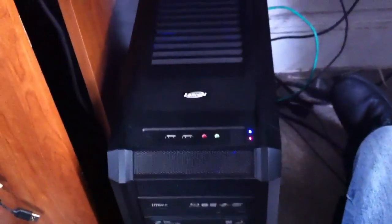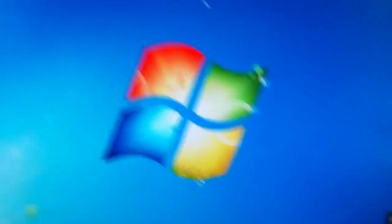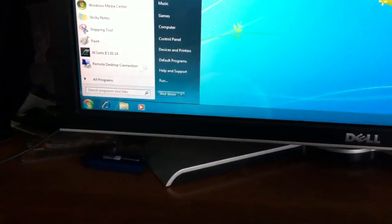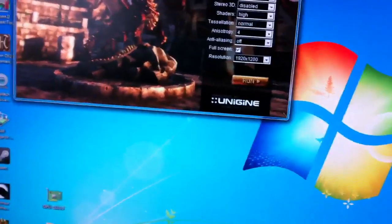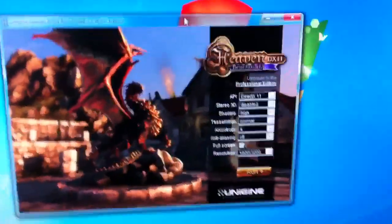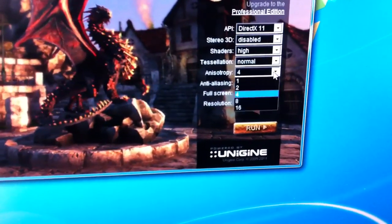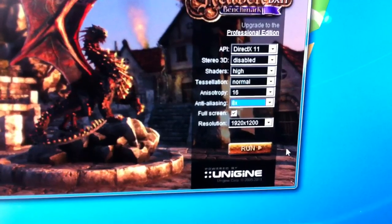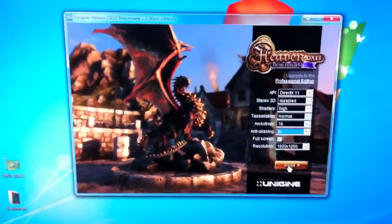Here's my completed Core i7-2600K CPU build with 8GB of RAM, DDR3-1600, and 4TB of storage using Seagate Barracudas. I'm going to be doing the Heaven 2.5 benchmark on here. The system is overclocked in turbo mode from 3.8GHz to 4.45GHz. I'll be doing a run through of DirectX 11 settings with anisotropy set to max 16x and anti-aliasing at 8x, at 1920x1200 resolution with tessellation on normal, and a Radeon 6950 crossfire setup running at stock clock speeds.